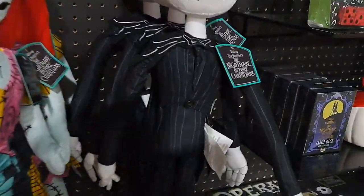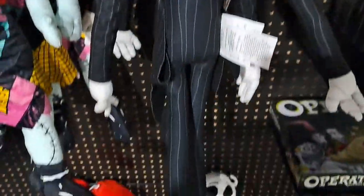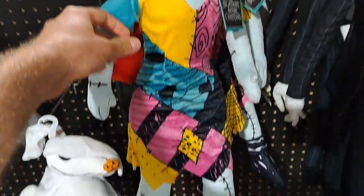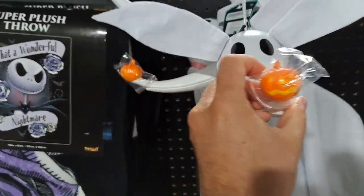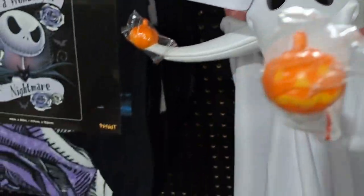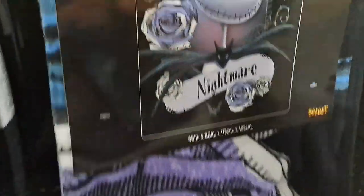Alright, we got a lot of Nightmare Before Christmas stuff here. We got a Jack, a little tall plush thing. We got a Sally plush. We got the little dog here. We also got a little outdoor dog — I think it's outdoor. We got a throw, super plush throw here.